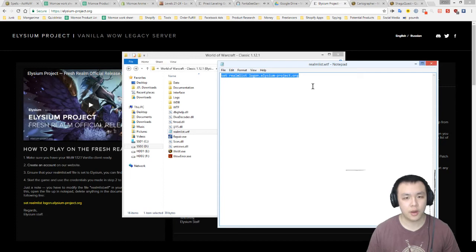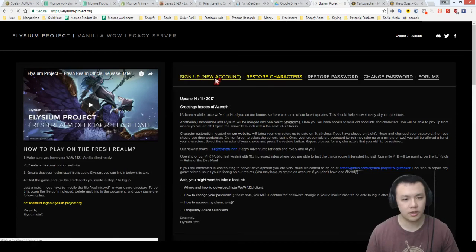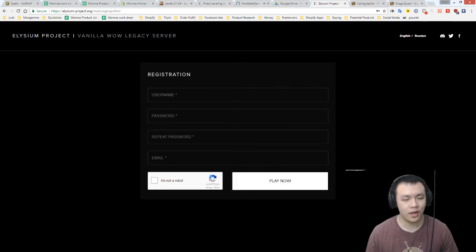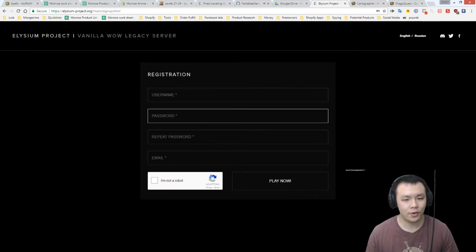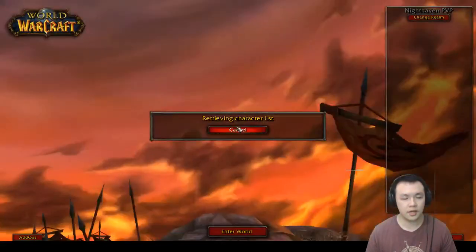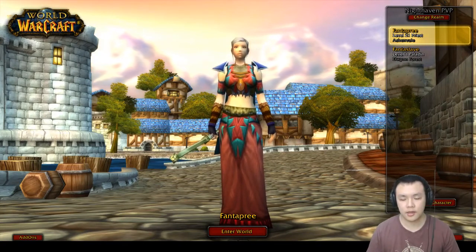Once you've done that, go to the Elysium website and make an account — just sign up, it'll only take about 20 seconds. Enter a password, repeat it, enter your email (they don't even verify it), click 'I'm not a robot,' and you're ready to play. Use that account to log into WoW. I'm currently playing on Alliance as a human priest. There's only one server called Stormrage; the other one is a times-ten test server.